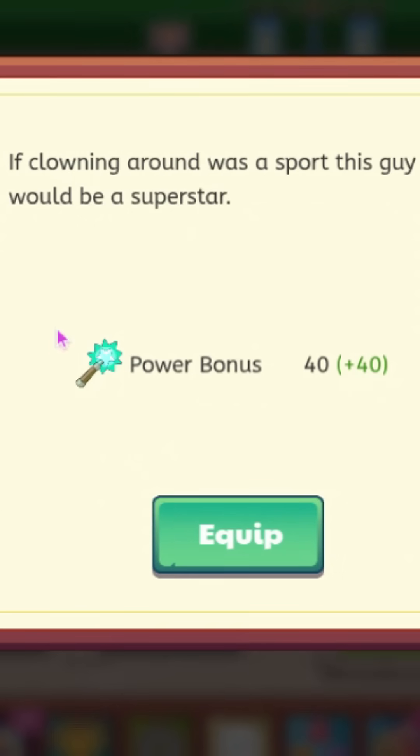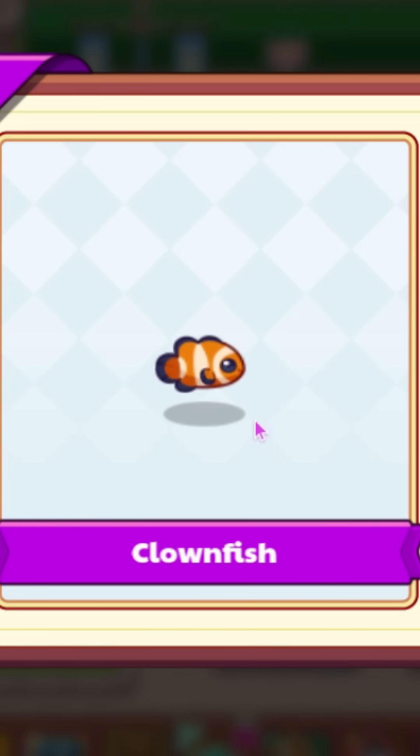We also have the clownfish, which has a power bonus of 40. It says if clowning around as a sport, this guy would be a superstar. This is what it looks like — it looks pretty good.